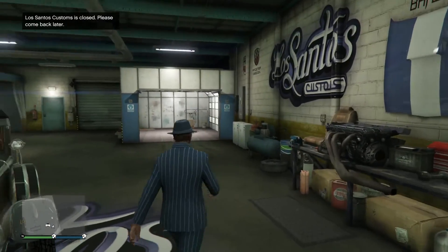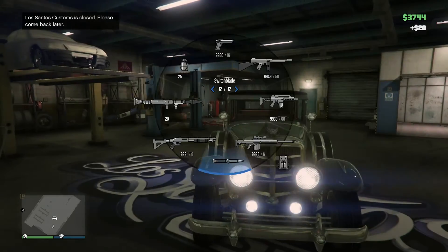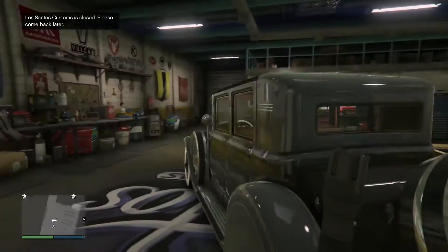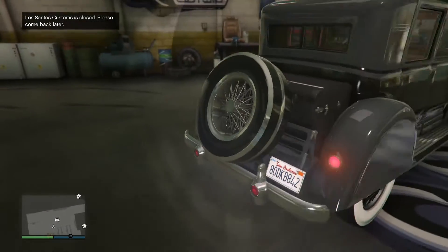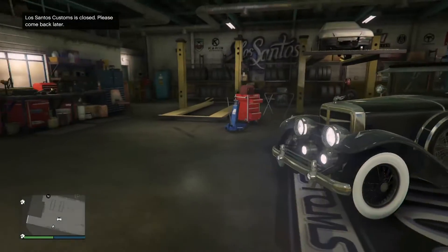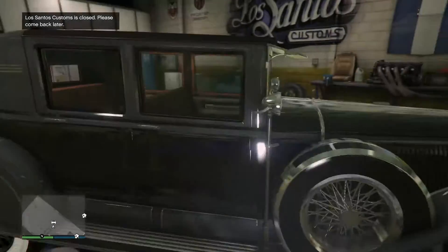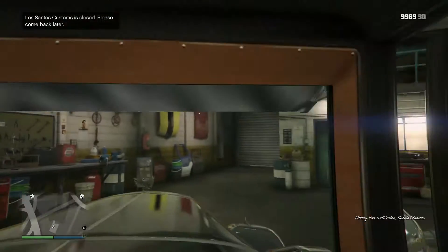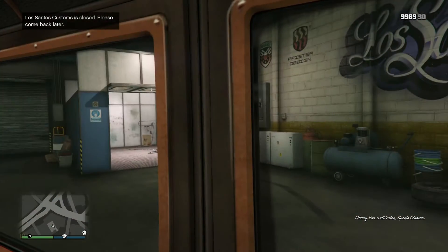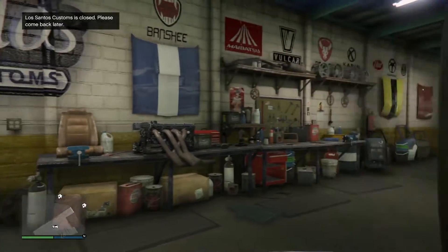So first of all, we've got a new car. There's the Roosevelt - there's the Valor version and the regular version. I've got the Valor version, pimped it out a bit. As you can see, it's a classic 20s style salon car. It's very nice, love that classic look. The interior has got that nice wood finish within it. Really good choice by Rockstar to have made it like this.